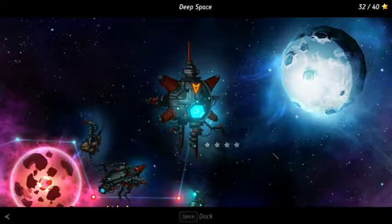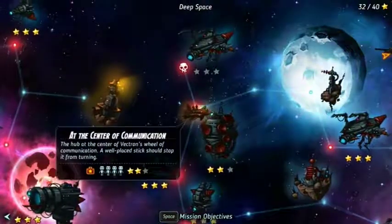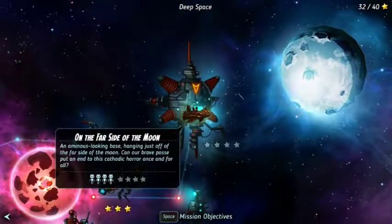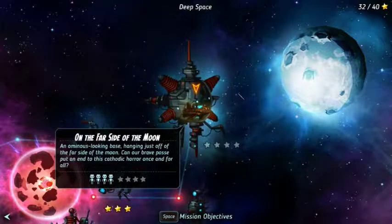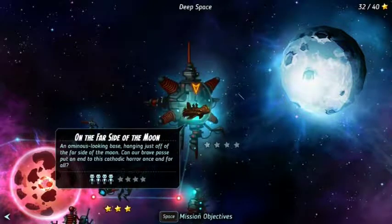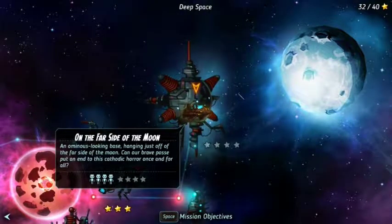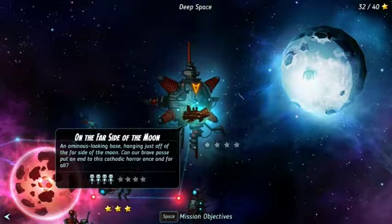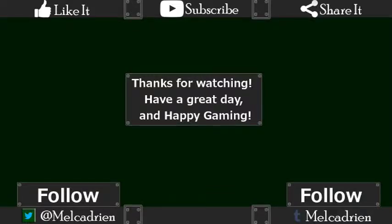To the moon then, Captain! We're counting things up — 33 plus 3, that's 36. That's the final level, on the far side of the moon. An ominous looking base hanging just off the far side of the moon — can our brave posse put an end to this cathodic horror once and for all? The answer will be next time on SteamWorld Heist. I am your host, MelkaDreen. Don't forget to like, share, subscribe, comment down below, and follow me on Twitter and Tumblr. Thank you — you all have a wonderful day and happy gaming!